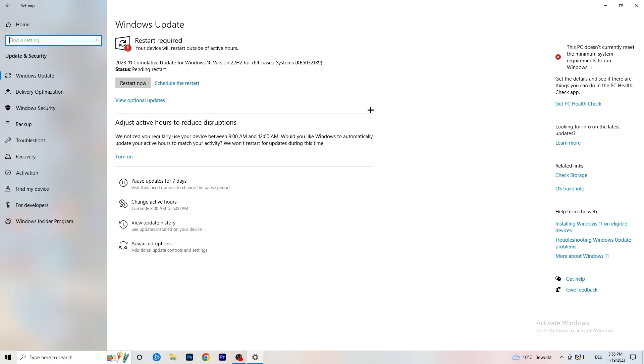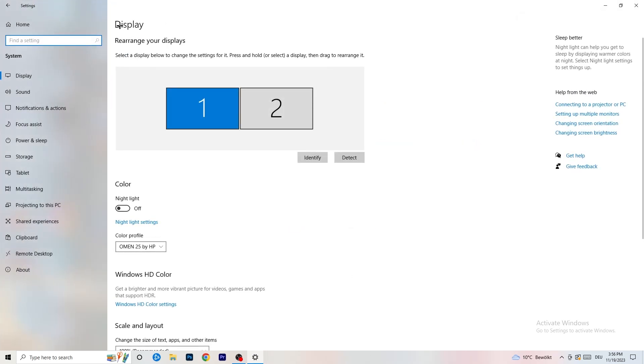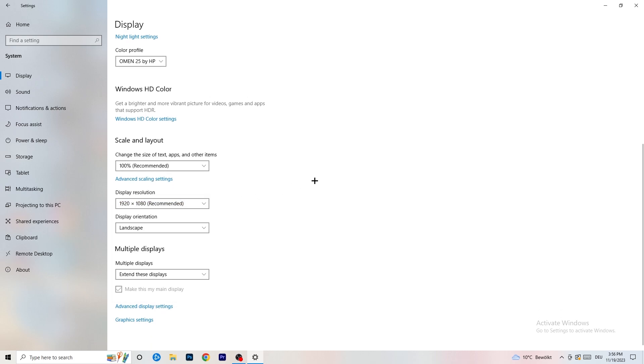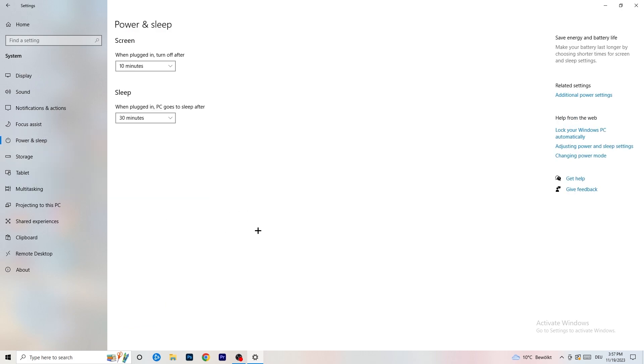Go back and click on System, then Display. If you have two monitors, identify your main monitor. Under Scale and Layout, change the size of text, apps, and other items to 100% as recommended. Your display resolution should match your in-game resolution — if you're running a stretched resolution like 1720x1080, make sure it matches your monitor's resolution, otherwise things won't work properly.